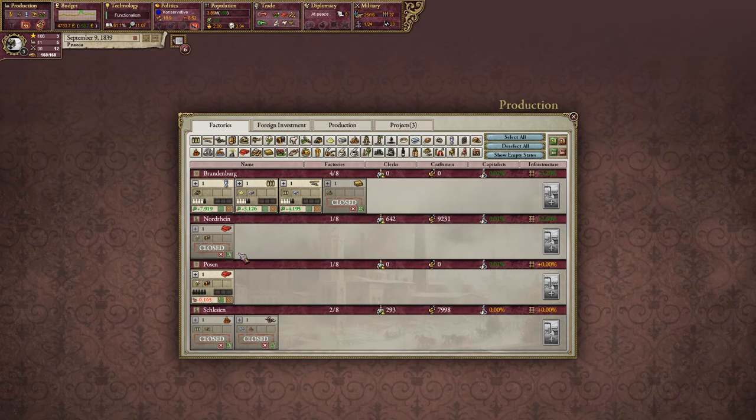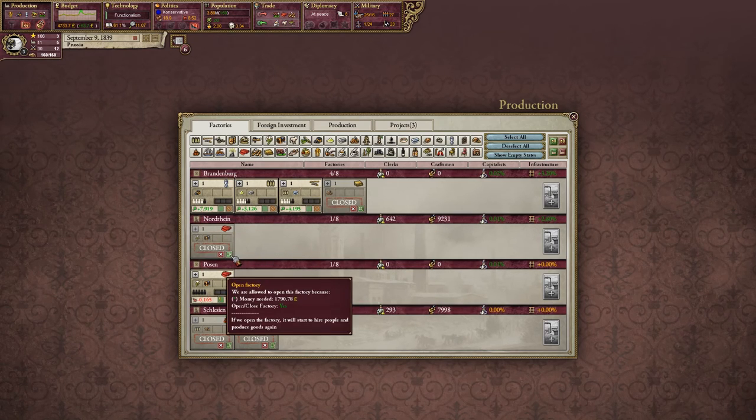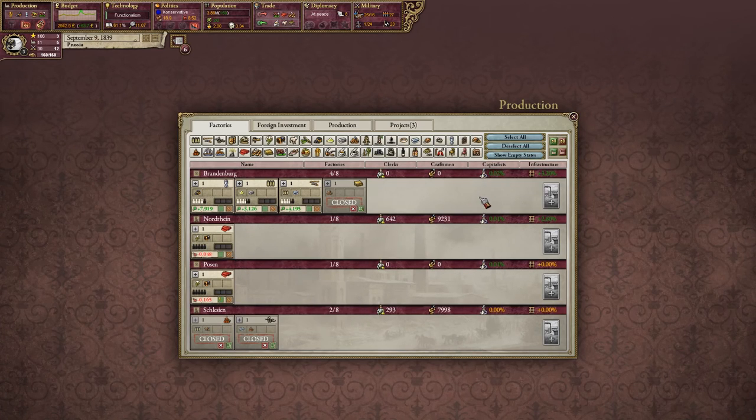I thought Nordheim clothworks was actually making money. It needs 1,900 to reopen it. So we are going to do that and hopefully they will recover, because there's 9,000 unemployed workers here. As they start filtering back into work - there we go, it's now turning a profit again. We do have a bit of a shortage in cotton and dye, but that should stabilize and then start growing again. Posen has a clothworks which just doesn't have anyone working in it, so that's a different problem.